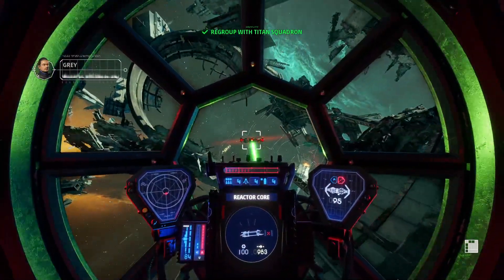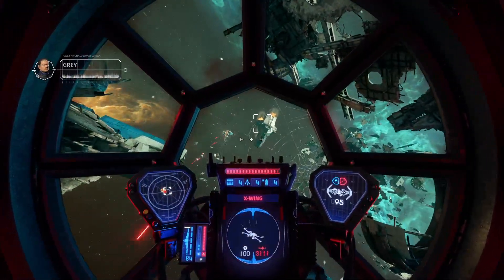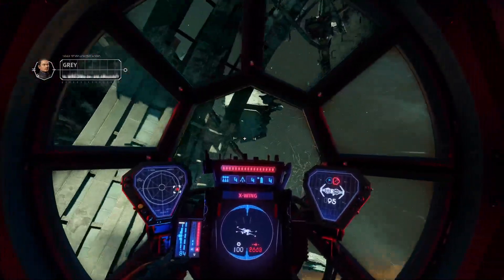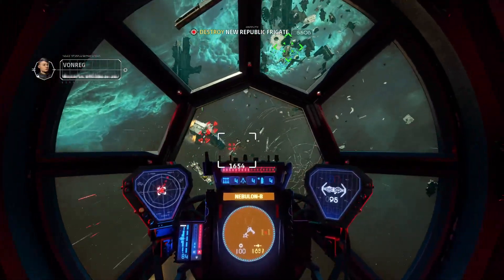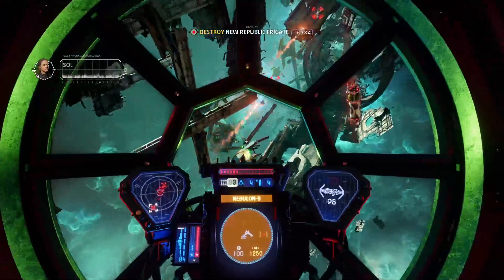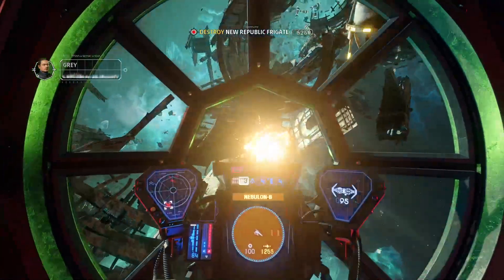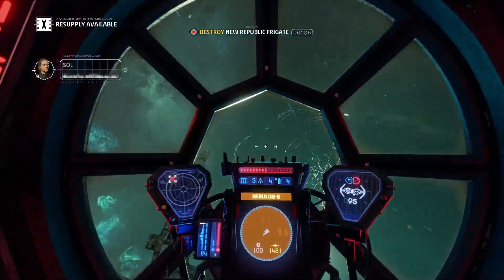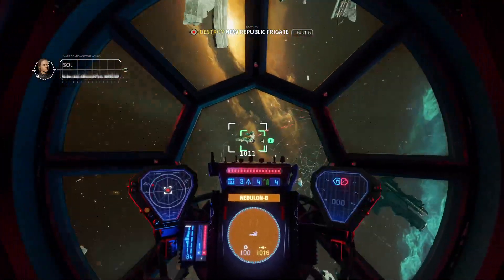Titan 3, follow me. The rebel frigate has entered the debris field. Understood, Overseer. Titan, attack formation — follow my attack vector and engage the frigate. These fools underestimate Imperial superiority — superior strength, superior ingenuity. The Starhawk couldn't cross this field without knowing what it was flying into. If the New Republic is willing to sacrifice this much, what does that tell you about the value of the Starhawk?